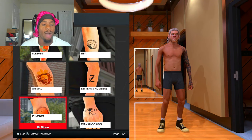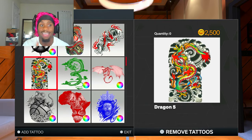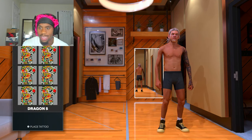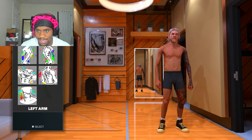So off the rip, I wanna make my legs — I don't want black on my legs, I want my legs to have a little color to it. You can do this for your arms, your chest, your neck — but do the Animal Dragon 5 tattoo. I'm about to get like 10 of these and I'm gonna put them on my legs. All you gotta do is just stack them on top of each other, same as the 2K logos, but it's gonna be a little easier because it's an actual sleeve.